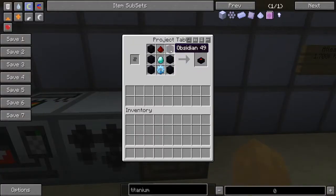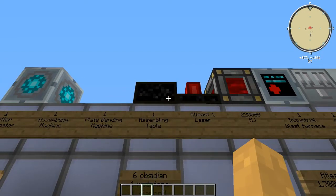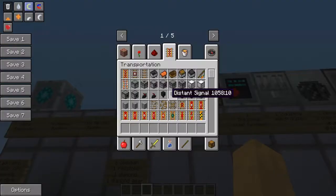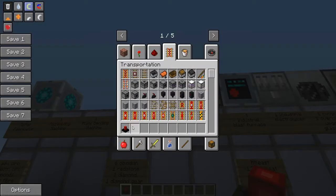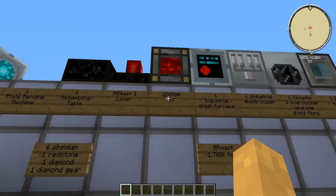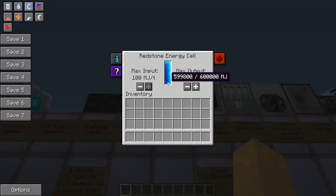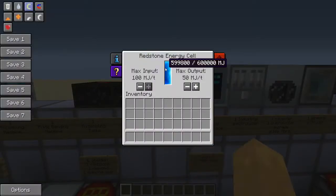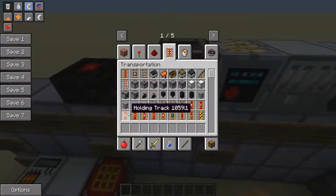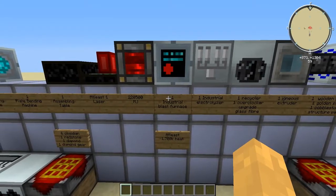You also need a laser to power the assembling machine. The laser recipe requires two diamonds, two obsidian, and five redstone, and at least 220,500 Minecraft Joules. I recommend saving that power in a redstone energy cell, and if you break the cell always use a wrench or you will lose all stored power.